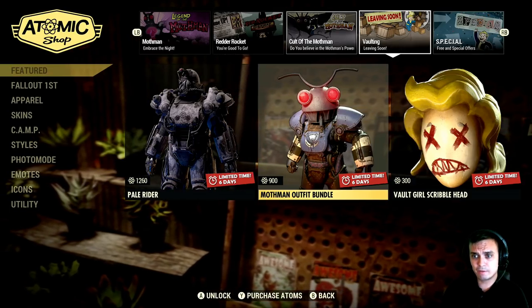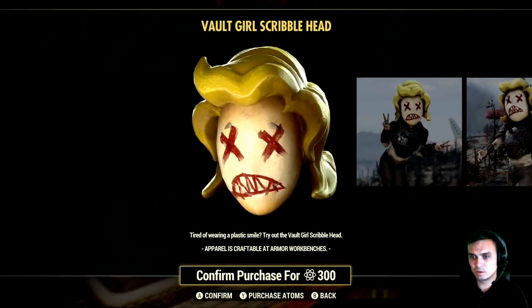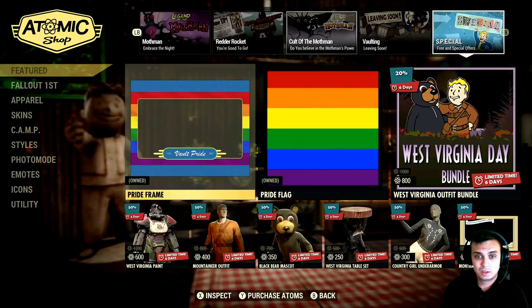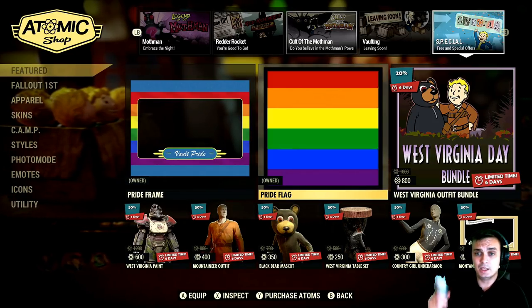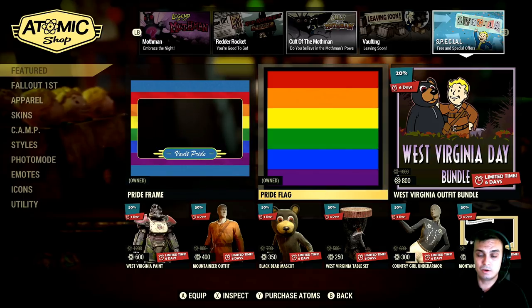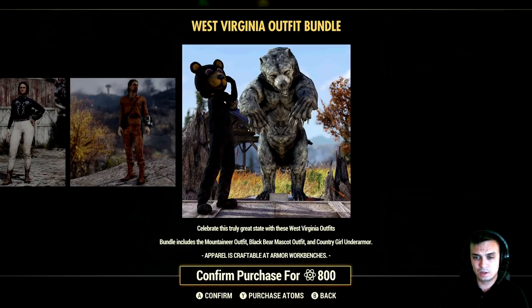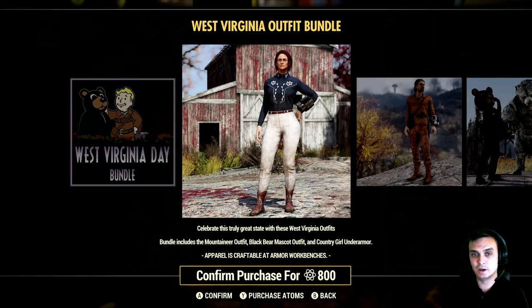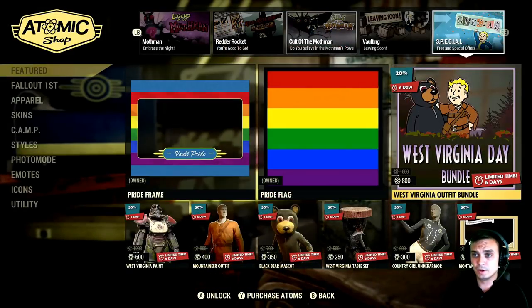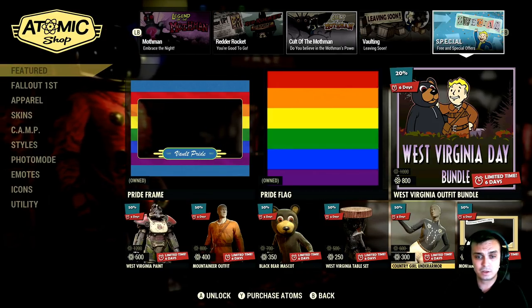Mothman posters with a 150% discount, sleeping bag, and the Pale Raider Mothman outfit bundle — I think I covered that last week. The Vault Girl item for 300 atoms. We also got the Pride frame and Pride flag — if you haven't claimed them, you can get them for free, so go ahead and take them. The West Virginia outfit bundle includes the Mountaineer outfit, the Black Bear Mascot outfit, and the County Girl under-armor — which you wear under your armor so the armor pieces still show.